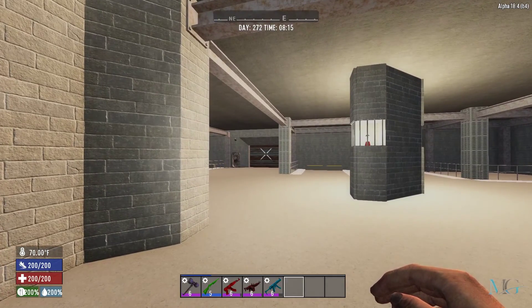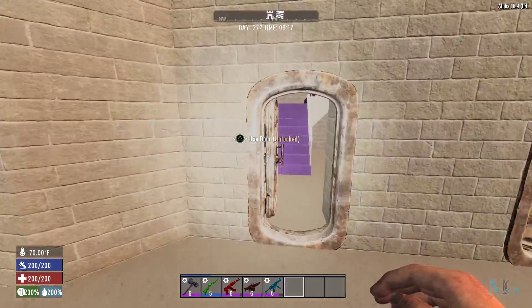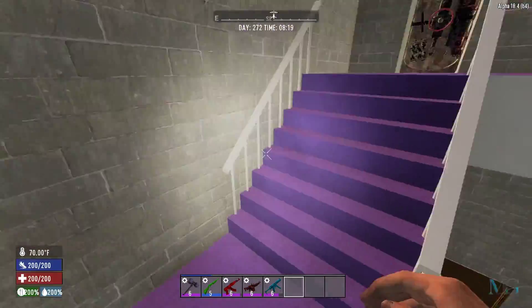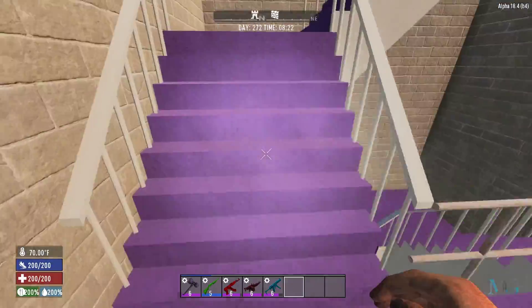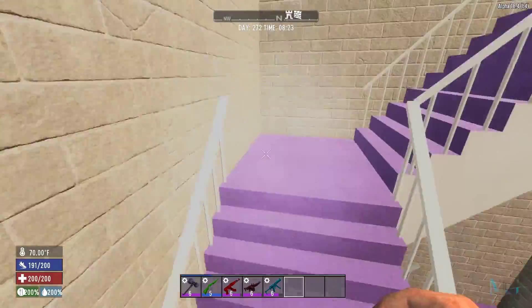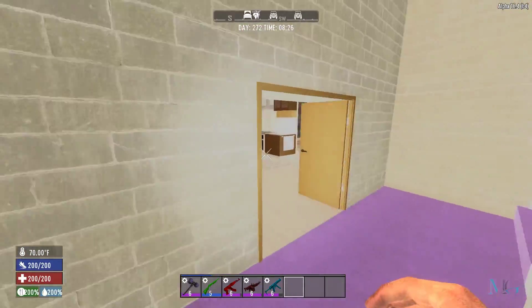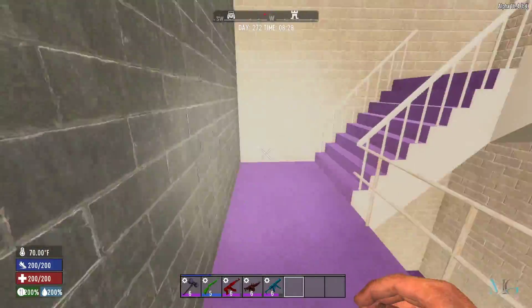We did finish the roadway that goes all the way out to the sea. But since they've released Alpha 19 — I know it's experimental — I might start again on it. Part of me wants to carry on this world and make another building out in the middle of the sea, but at the same time I want to see what's new. I've been playing a lot of Satisfactory at the moment, so I might end up uploading a few videos on that as well.